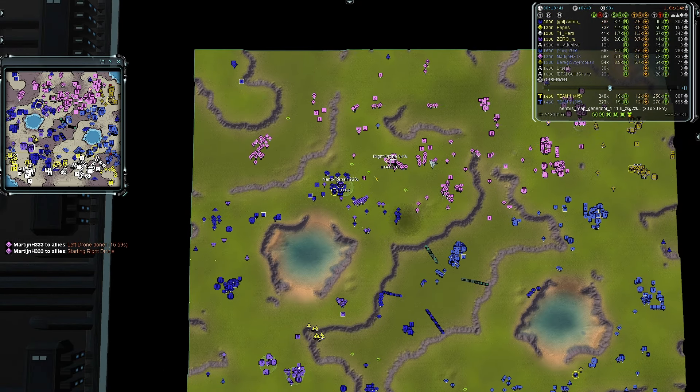Nano coming online for Zero Ru in the north — nano, T2, and gun upgrade, making him decently bulky at 17,000 HP versus 13,000 for Arima. T1 Hero is pushing out trying to force back Zum on the eastern side — the reverse of what you'd normally see with plateaus. Units at the bottom of the ravine are shooting up over the ridge into the upper plateau.